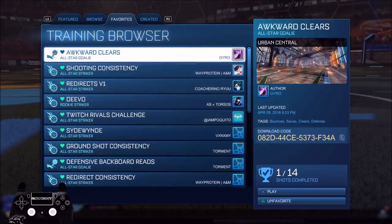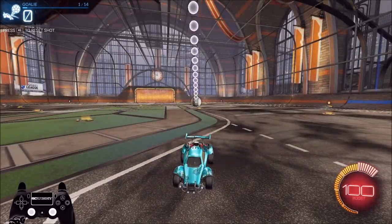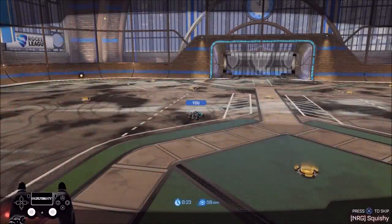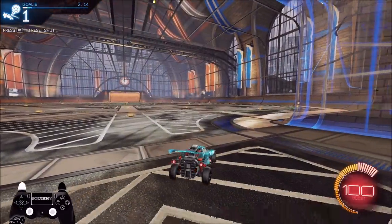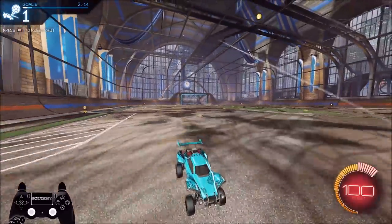Let's get into the first one — the Awkward Clears pack, which was made by Gyro himself. I haven't played this yet so this will be 100% first time. It's pretty much all about reading really awkward backward bounces that happen a lot in high-level pro play. One tip: when the ball is coming from the same direction as you, turn off ball cam for a second. It'll help you get a better idea of where you are relative to the ball and get a better read.